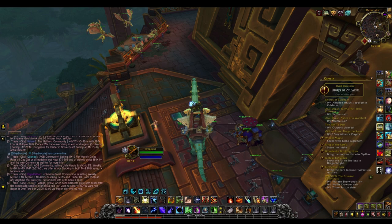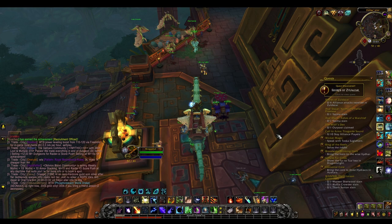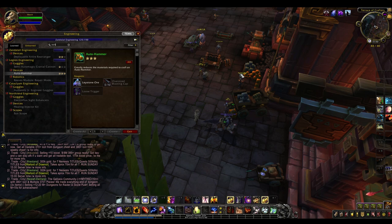Hey guys, Bragg here and today we're going to be going over 10 forgotten items that you can craft that can make you quite a bit of gold. Some of these items are pretty common and you've probably heard of them, but others are a bit more random. An example of this was back in Legion in my gold cap challenge I sold failure detection pylons with engineering and made hundreds of thousands of gold. Failure detection pylons don't sell anymore, but we're going to be talking about similar sorts of items that are a bit random but could make you a lot of extra gold.